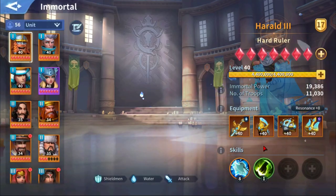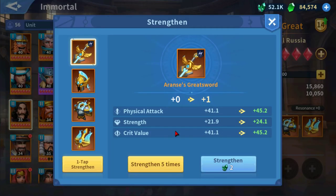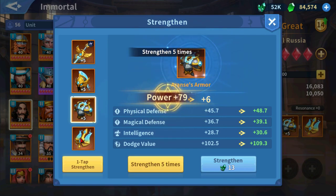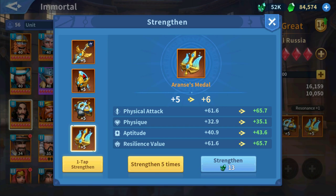For upgrading your immortal equipment, never do the one-tap strengthen. You want to do this five levels at a time. Here's why: when you do the last five of each increment, you'll see that you get a resonance level bonus — resonance level one reached. When you get each piece of equipment leveled in increments of five, you get an additional bonus on that gear outside of just the general individual levels. This is why you want to level five levels at a time and not one-tap strengthen, where one piece could jump to 40 while the rest stay at zero, missing out on those bonuses.